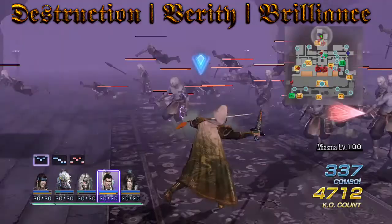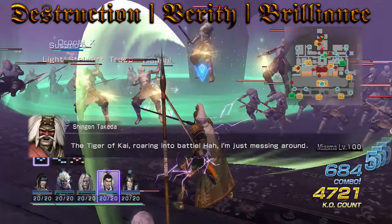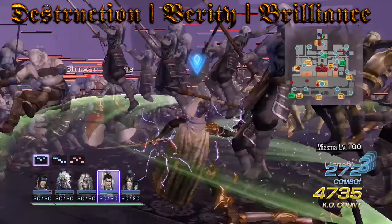Anyway, that's my top six attributes to put on your weapon. I hope you enjoyed and found this useful. Before I go, please leave your top five or top ten requests down in the comments below. Alright, see you guys!